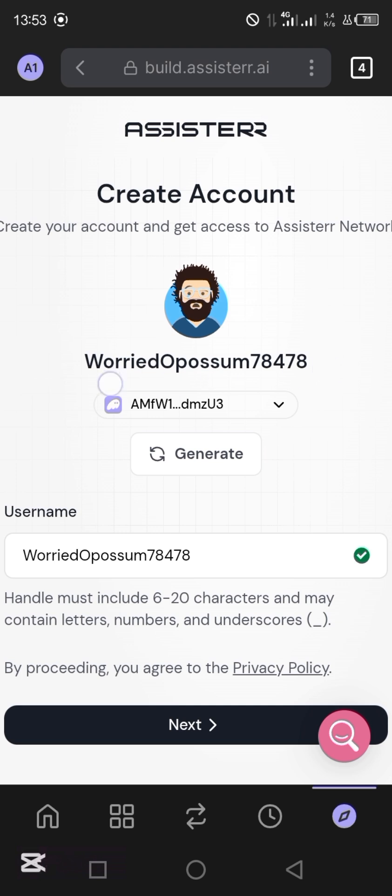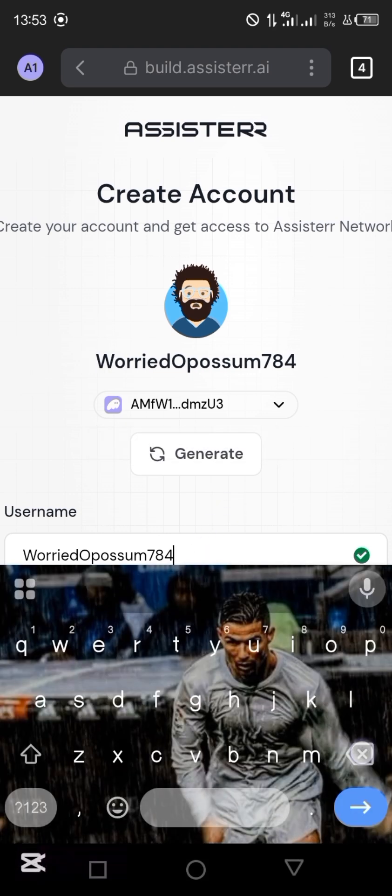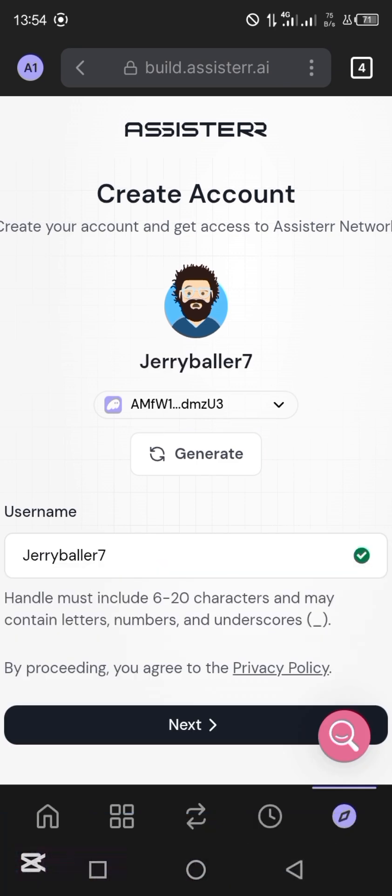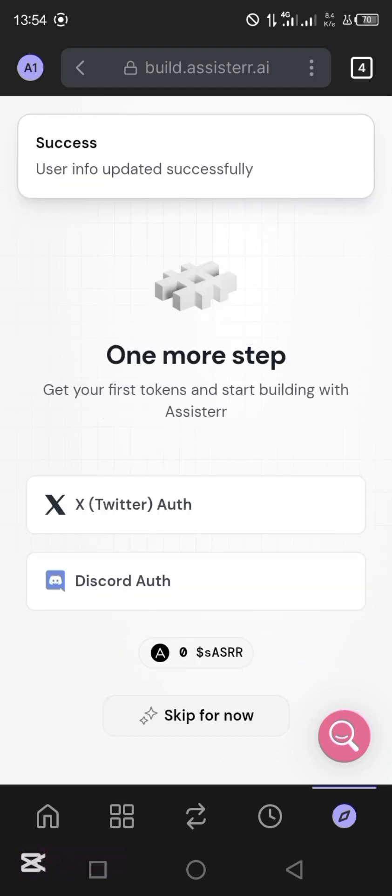After connecting your wallet, it's going to bring you down here. The moment it brings you down here, the next thing you're going to do is change your username. So you come and tap here and delete everything. You can see that this is available — just come and tap 'Next' and allow it to load. So it has been updated.